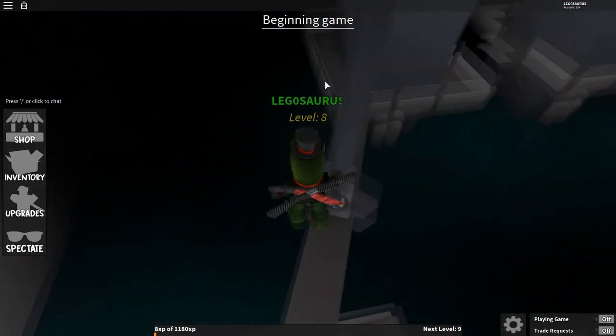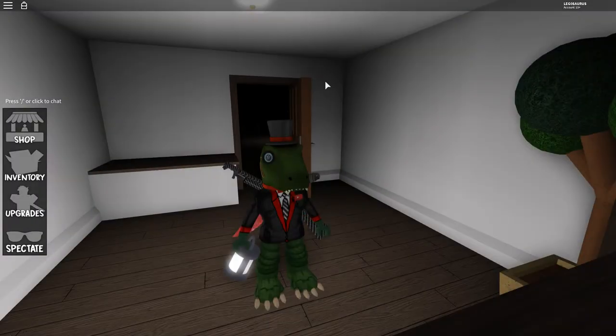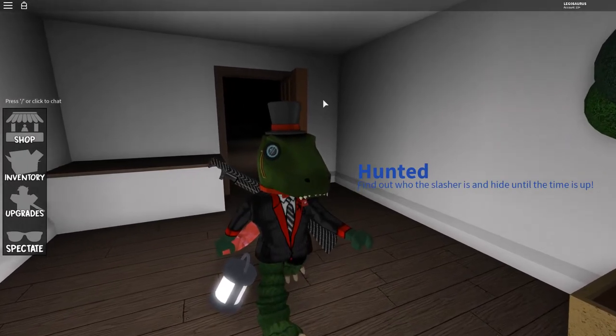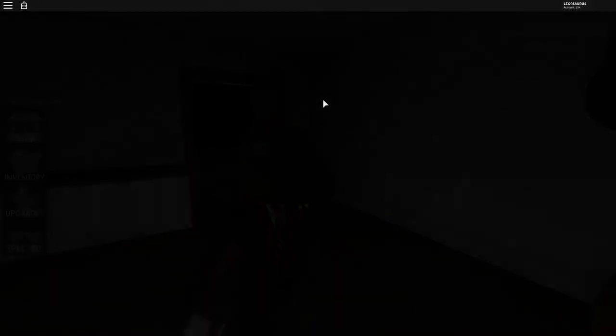Oh this is the obby thing, let's do the parkour! I clicked AFK. Why am I in the game? It put me in the game even though I clicked AFK - what is going on? I'm like a thousand percent sure I clicked AFK.